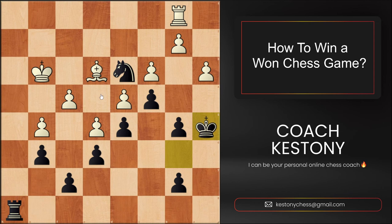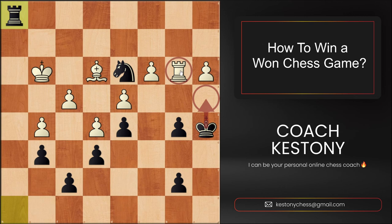I devised a plan: once I'm invading with the king and if they don't play b3 I will simply come with the king and win. Now when they play b3 I can take, they take, and once I play Rook h1 their rook is trapped on the square b3.